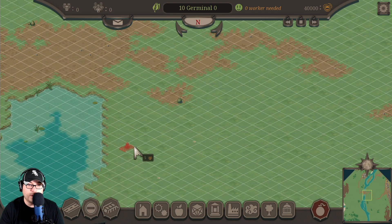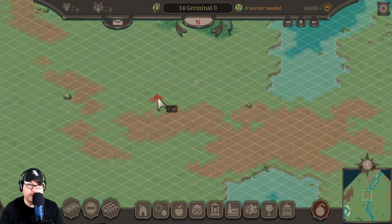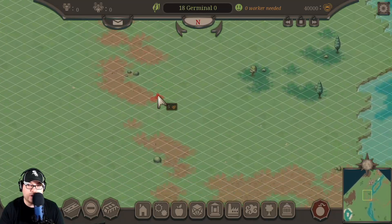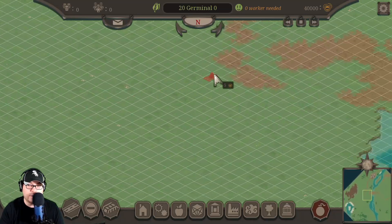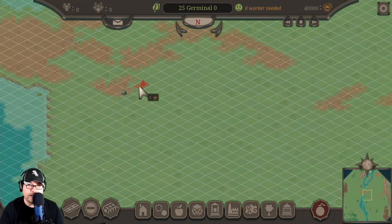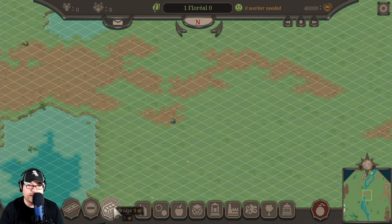The very first thing I'm going to want to do is build a road — we have to build roads. How big is this land? It's huge — can I just build anywhere? This is crazy. This is my first fresh land with nothing, because usually the tutorial gives you a little something to work with.